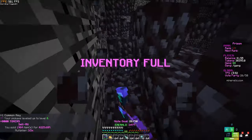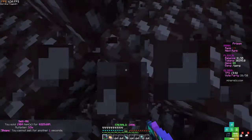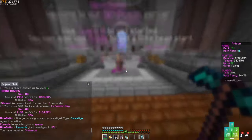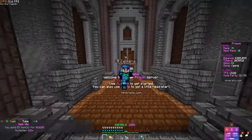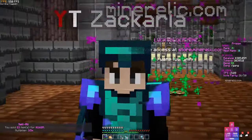Let's sell everything and try ranking up. Slash rank up — let me try prestiging. Nice, we just prestiged! We're prestige one and rank A now. Alright guys, that's where we end the video. Hope you enjoyed — if you liked it let me know in the comments, and I'll see you guys next time. Peace out!